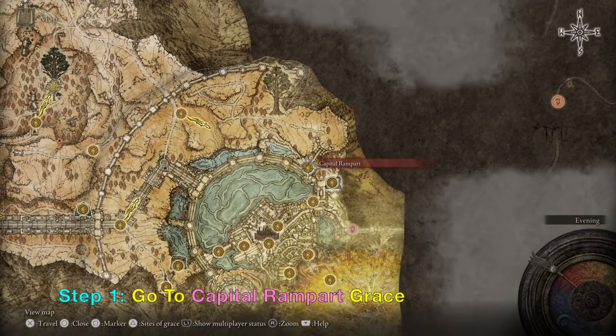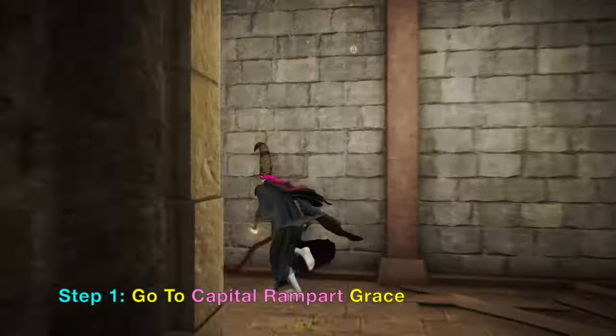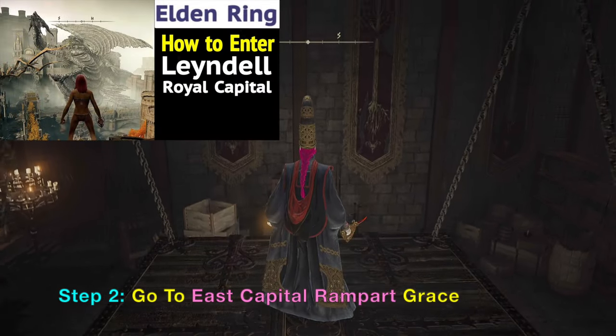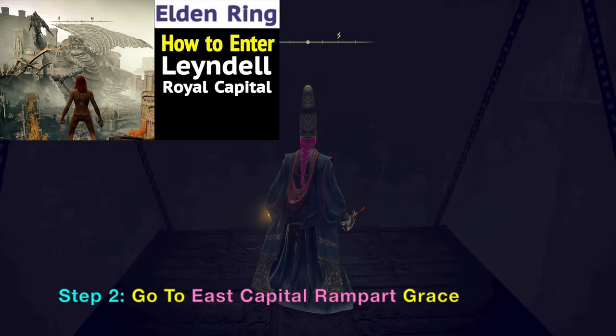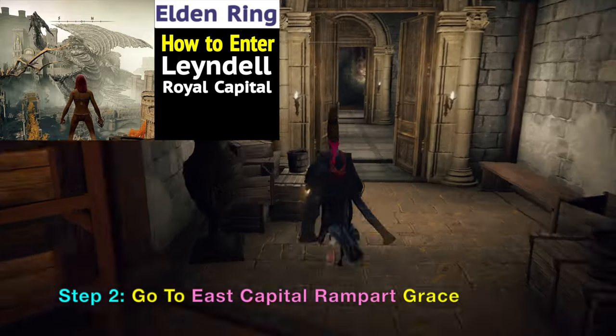First, we want to go to the Capitol Rampart Grace. Now there might be a mist blocking this door. If you don't know how to unlock it, look into my channel called 'How to Enter Leyndell Royal Capital.' It shows step by step on how to enter this capital.